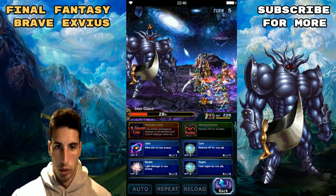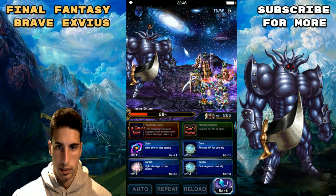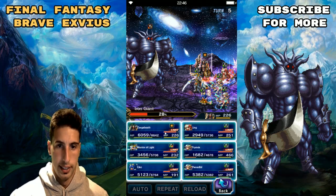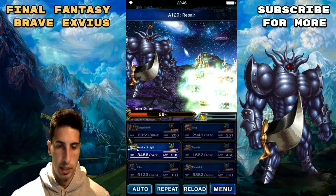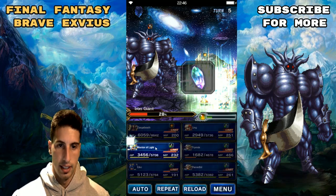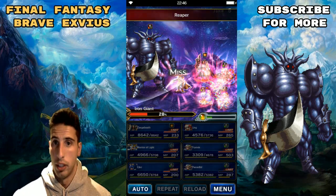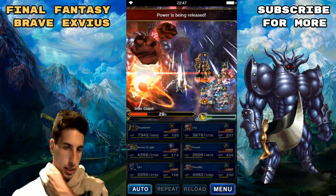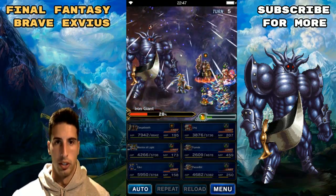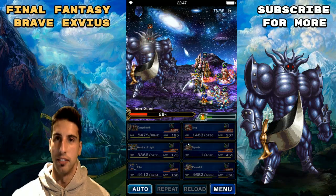How's our HP looking? Pretty bad. We're just gonna use the pod to regenerate some HP for everybody. Warrior of Light is gonna cast Light Is With Us one more time, and hopefully we're gonna survive. The two Frivias — if they can survive it's gonna be really good. If they die, it's okay, we'll be able to nuke him down on the next turn. They survived — yay, we're good!